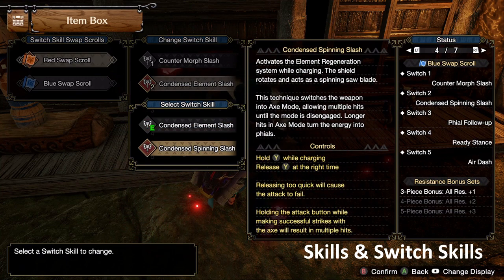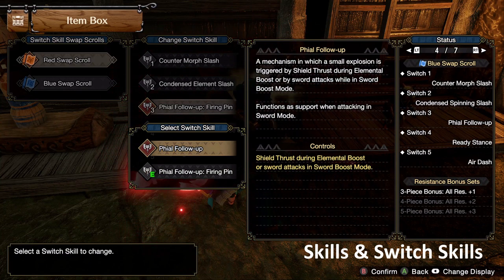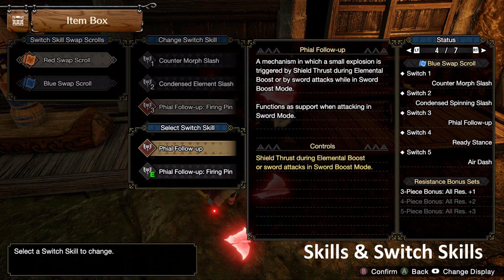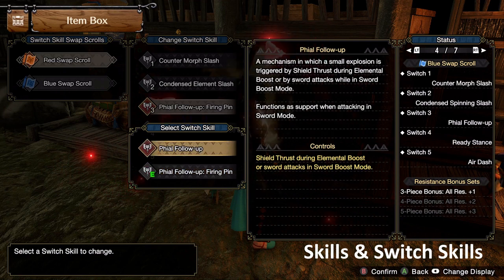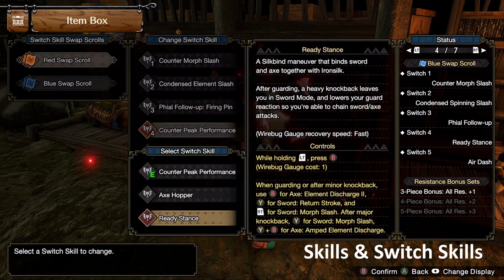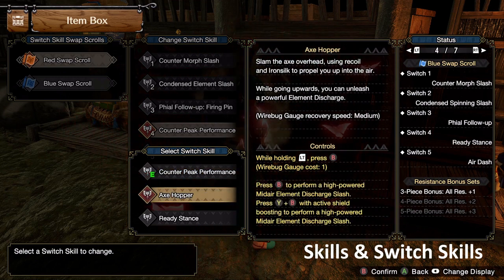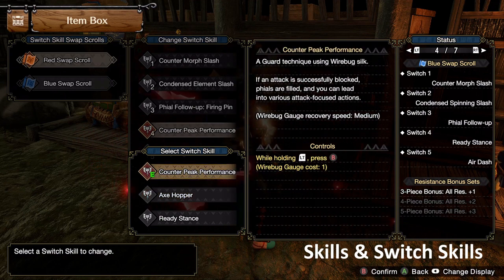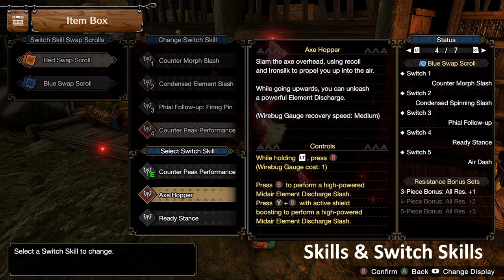We're going to use Elemental Slash because CSS is Savage Axe style. Firing Pin basically puts a phial on the monster itself, and then it'll explode when you do an Axe move on it. There's no reason to run Phial Follow-Up because it does less damage. I can maybe see the case if you're fighting a really hyper monster like Rajang or Seregios and you want the consistent damage of Phial Follow-Up, but even then I have my doubts. So just run Firing Pin. Ready Stance is for Savage Axe style so we're not going to talk about it. I'm going to be assuming you're running Counter Peak Performance.